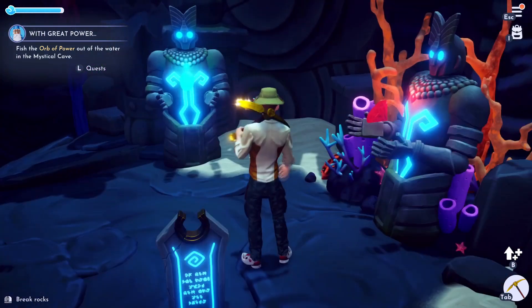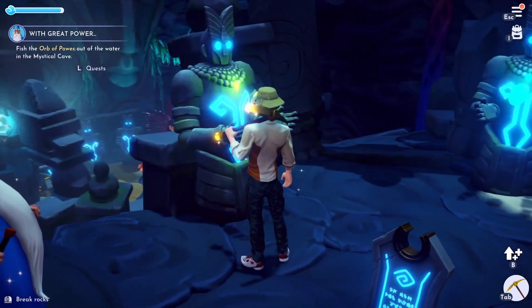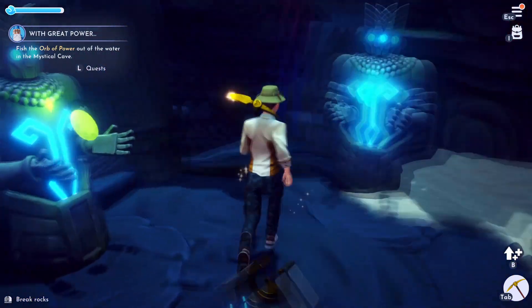For the first puzzle, you gotta get a red gem, a blue gem, and a green gem. It's the same color as their chests. Give it to them and this door will open.